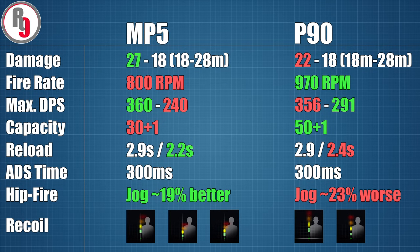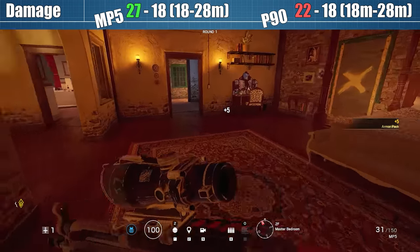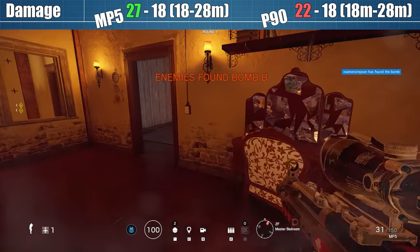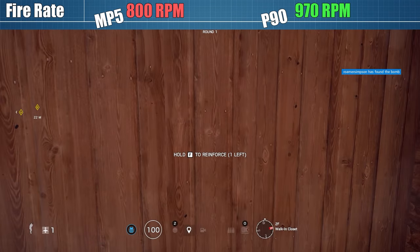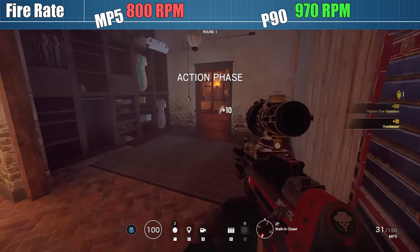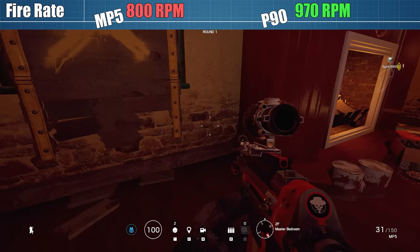Let's start with a brief overview of the highlight stats for each gun. At first glance, things actually look decently promising for the P90 — at least there are some advantages the gun seems to have. The killing capability of any given gun is probably the most important factor, and one of the key elements is damage per shot. Even after the nerf, the MP5 has a close-range damage advantage up to 28 metres, and after that both guns do the same damage per shot.